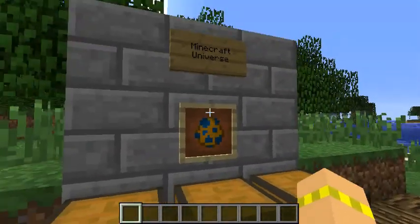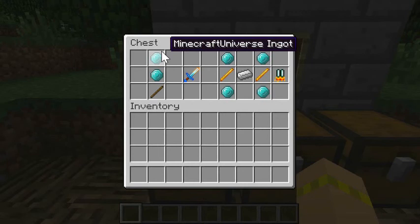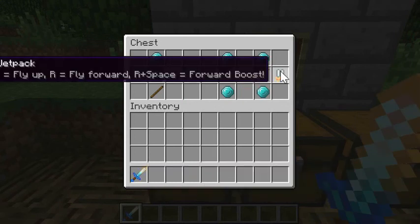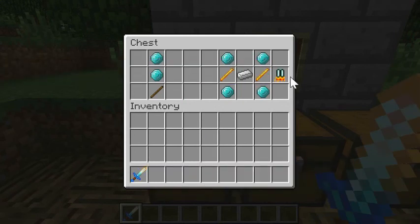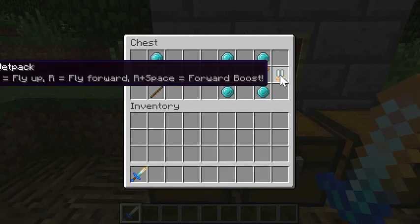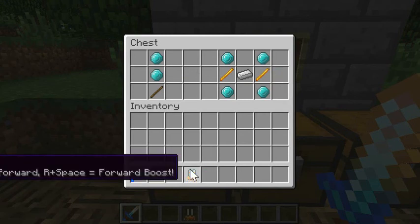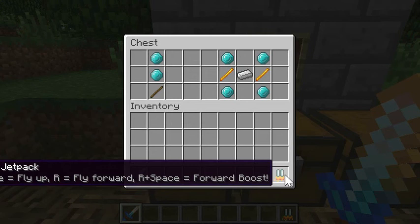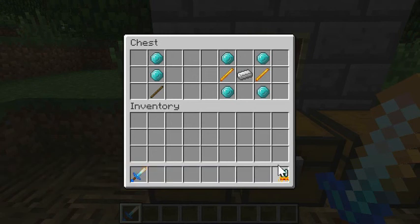To craft the sword, it's two Minecraft Universe ingots and a stick. And to make the Minecraft Universe jetpack, it's four Minecraft Universe ingots, and it's like that.